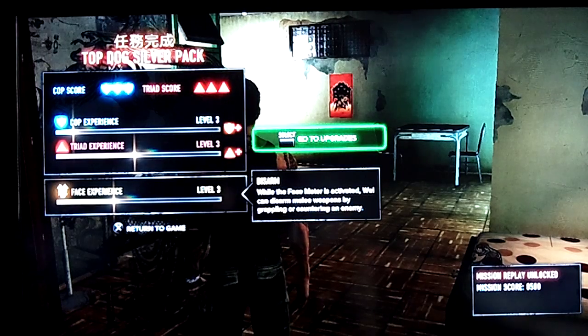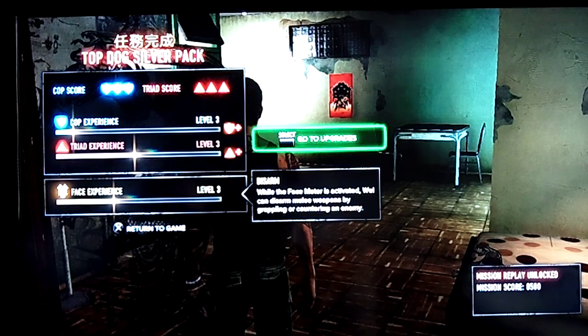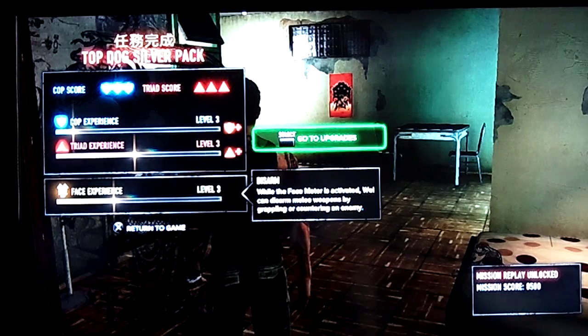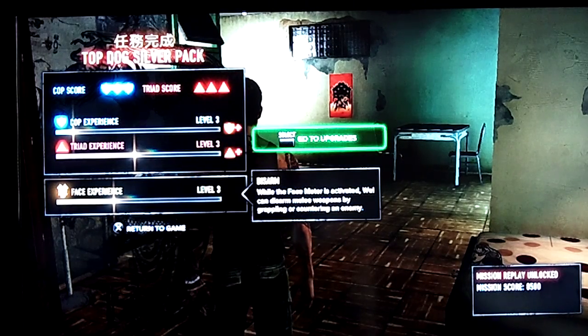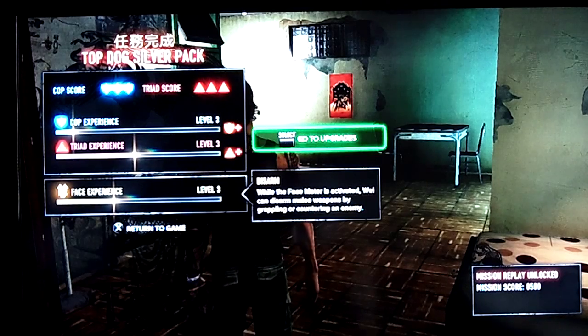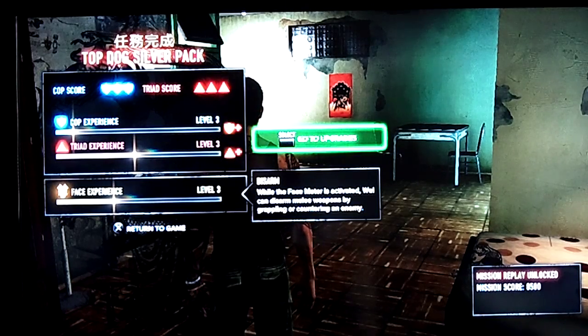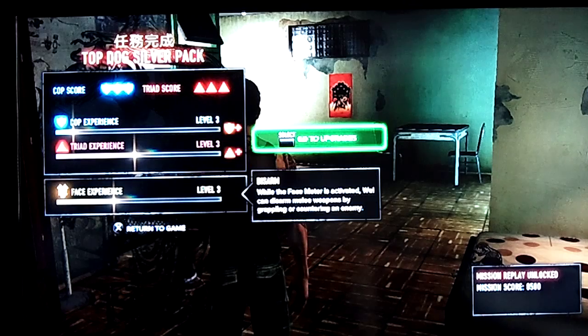Today I'm showing a little bit of DLC for Sleeping Dogs. What we have here is the Top Dog Silver Pack, which gives you 3,000 Cop and Face Points and 5,500 Triad Points. It's $1.99 — great price. If you want to get a little edge up, that can help.